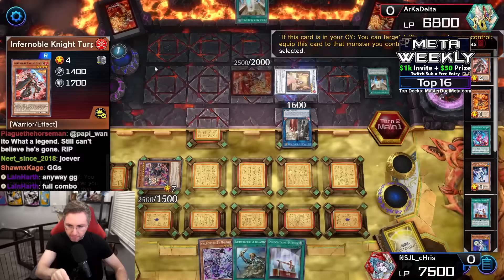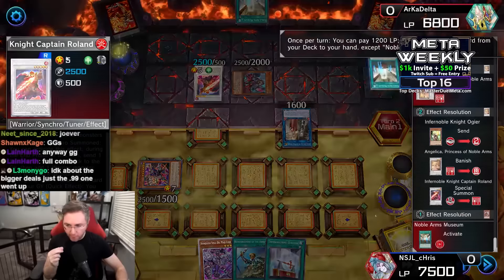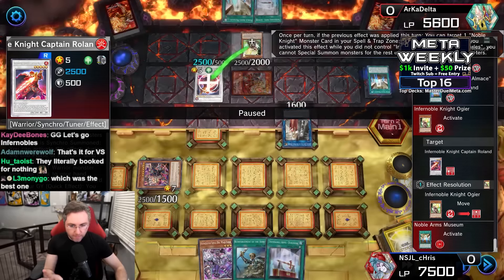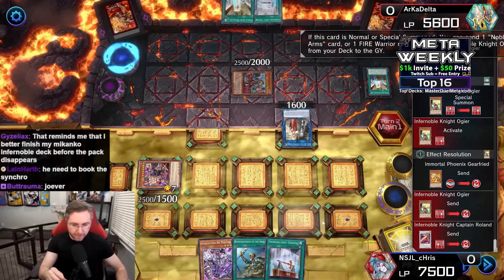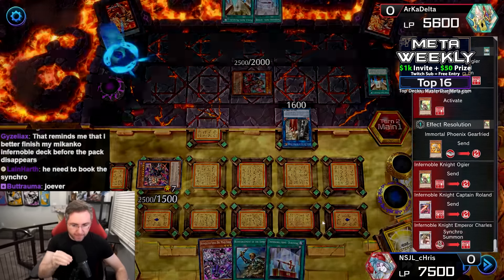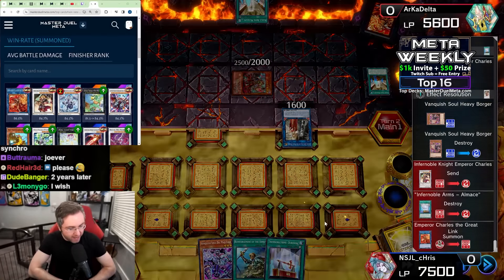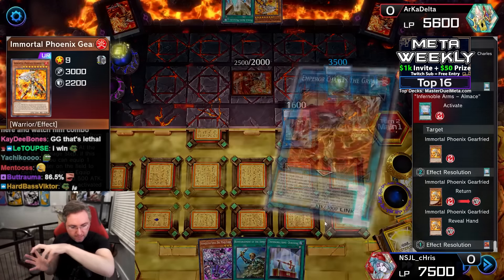Now that she's being targeted, she has to be the direct chain link to send a card from the deck to the grave, then summon Roland. Roland being a level five tuner — we need a level four non-tuner to make the big play. By equipping a level four non-tuner onto Roland, we use the field spell to special summon it, further locking us into warrior monsters only. Gear on summon sending Gear Freed from the deck to the grave — now we make Emperor Charles. By summoning Emperor Charles, our win rate skyrockets to 84.7%. By equipping a card, we pop a card on the field. Going from an 84% to an 86.5% win rate when this card is summoned.